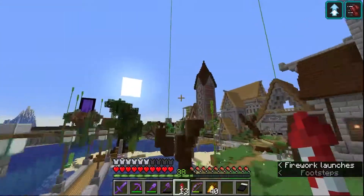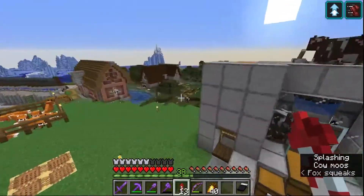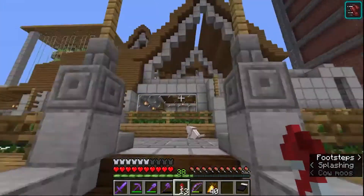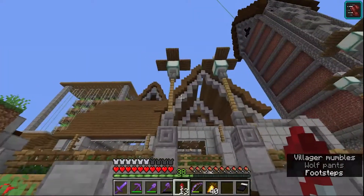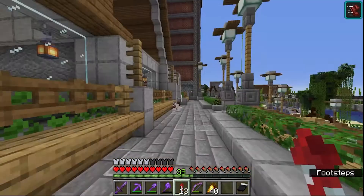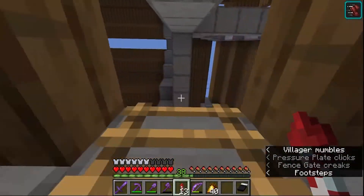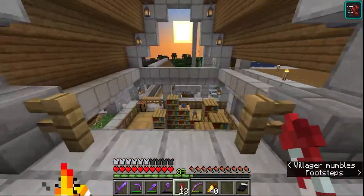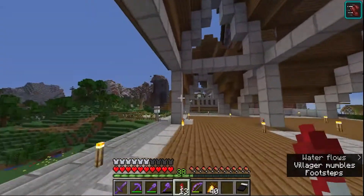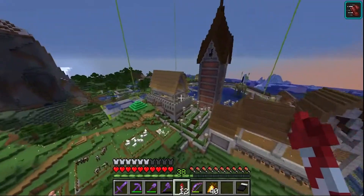We're going to get started with some of the projects that are almost completed, specifically this area here. We finished a lot of the paths in front and behind this area — this is our little library area — and as you can see, the upper part is really leaving some stuff to be desired. I'm not going to worry too much about the interiors in this episode; that's probably coming soon in a future episode. We might get a little bit of interior work done, but I'd really just like it to look complete from the outside.